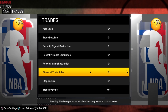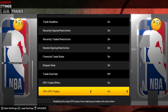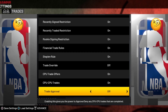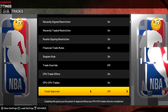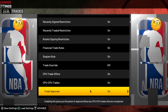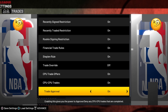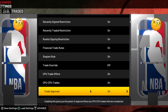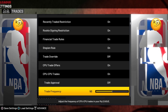The financial trade stuff we want on for realism, and CPU-to-CPU trades — both of those on, just for realism. Now trade approval — I like to leave it off for absolute realism, but if you want to turn it on in case two CPU teams make a trade that makes no sense, that's fine. It's not going to give you a competitive advantage, so it's kind of up to you.